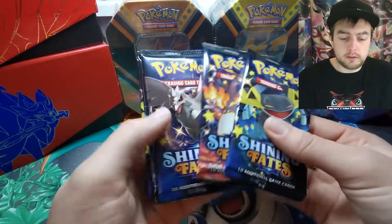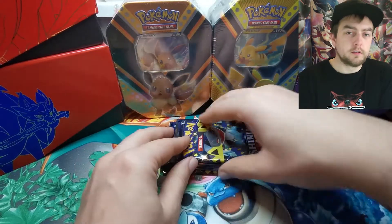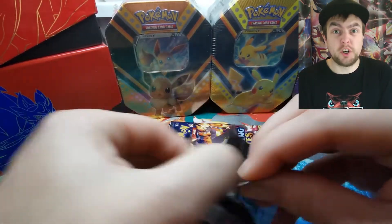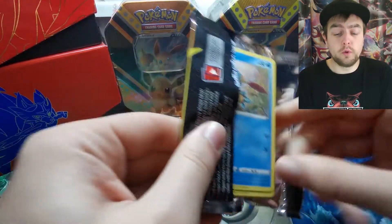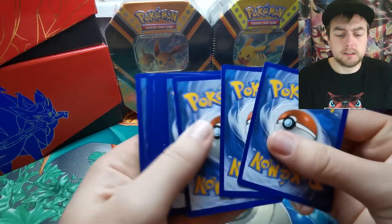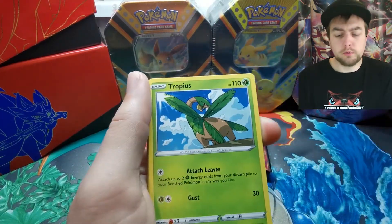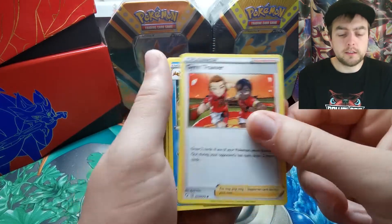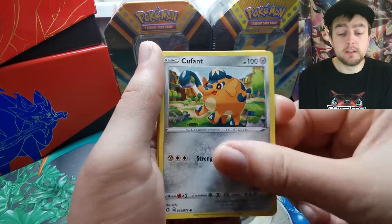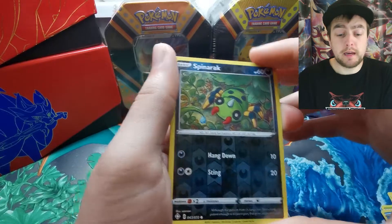One of each pack plus an extra Dragapult this time. We didn't get any shiny babies in the last tin we opened — no shinies at all, one holo card which I think was the Luxray, and one V card which was the Cramorant. Out of the entire tin I pulled one card that I needed for my master set, which isn't that great, but that is the luck of the draw and that is the way Pokémon is when you open packs and boxes.